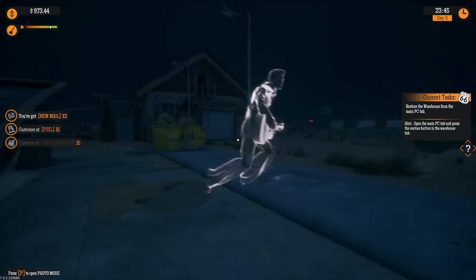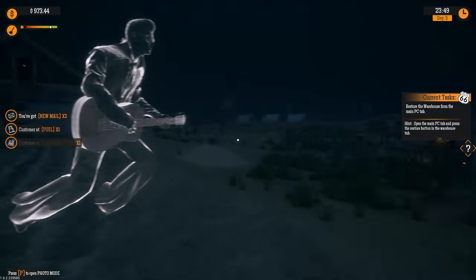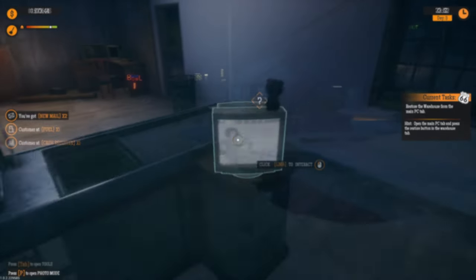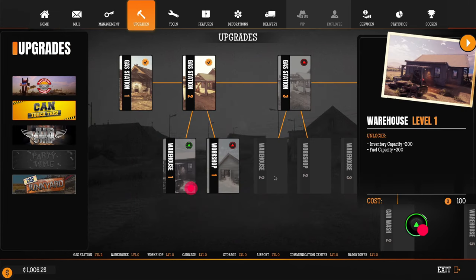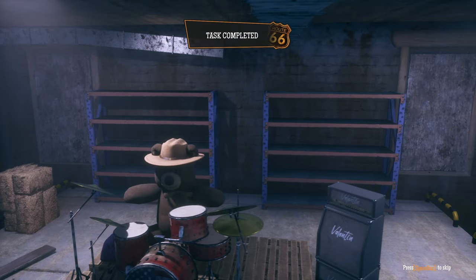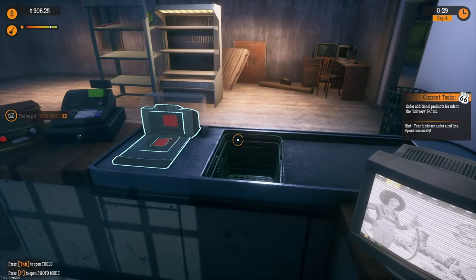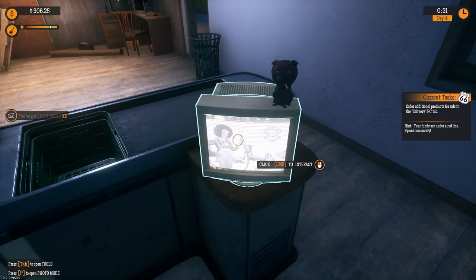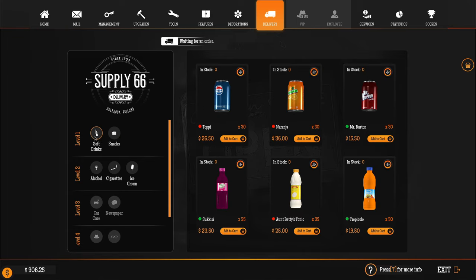Do I see this correctly? Elvis is there — look at that, Elvis is alive in ghost form but alive! Let's check the upgrades: warehouse inventory capacity 200, fuel capacity 200. We've done it — warehouse level up! All the additional products are available for sale and delivery.